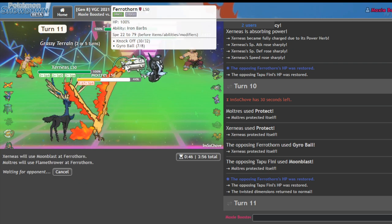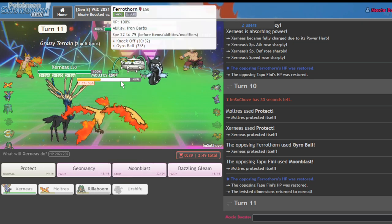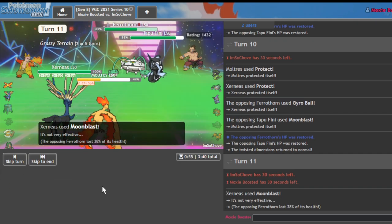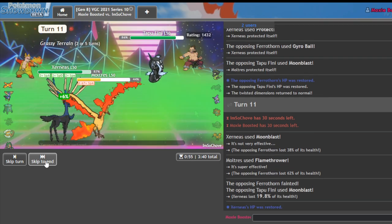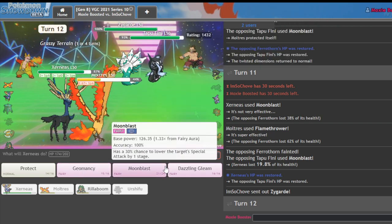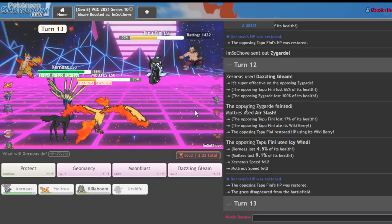Come on, I need this to KO. Actually — that's definitely Assault Vest. I gotta KO. The fact they're running Knock Off... I'm still gonna do it. Come on — oh yeah, no, that's game. It's incredible just how many Ferrothorn you face as soon as you start running Moltres — it's a magic perk that no one knows about. Nice, one shot! GG — that's game.